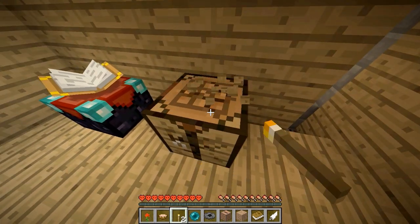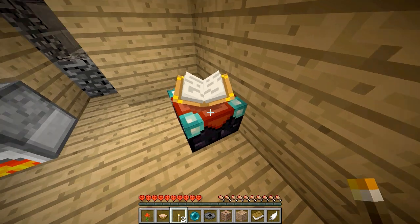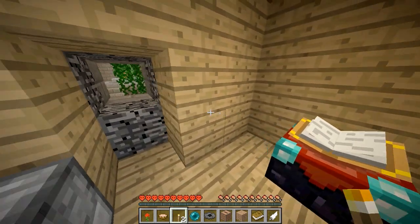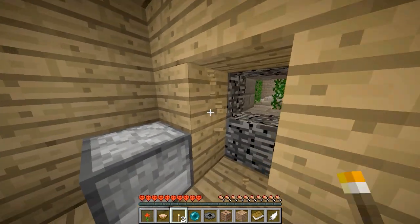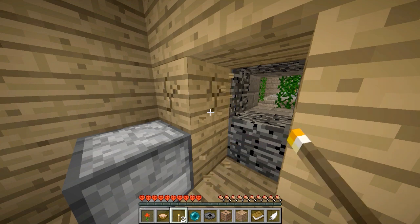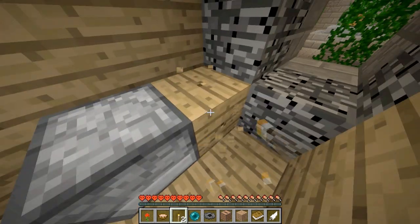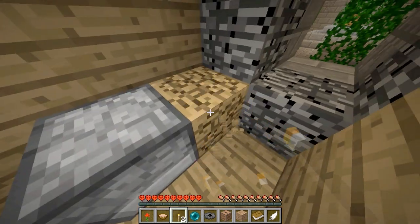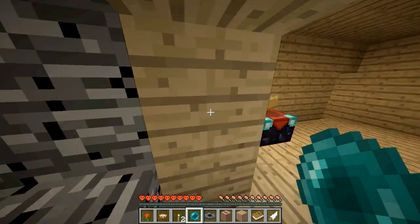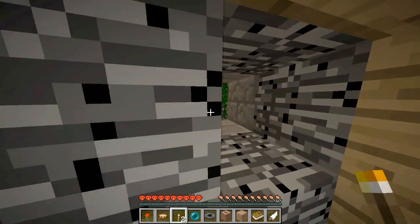Of course I'll take the crafting bench with me. I wonder if there's any purpose for the enchantment table here — I can't take it with me. I have a feeling that there's something hidden behind the furnace. The next question is, where are all the blazes? I can't see any blaze in the room here.